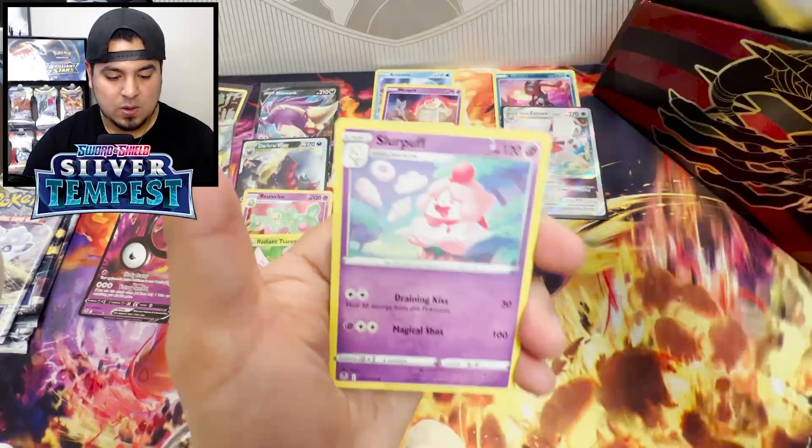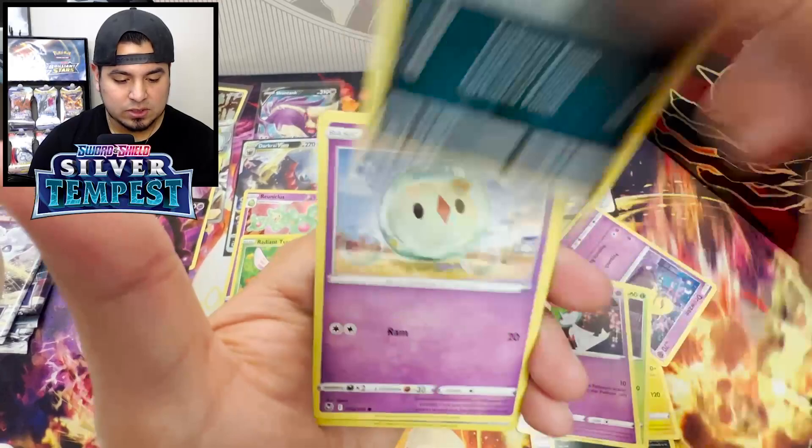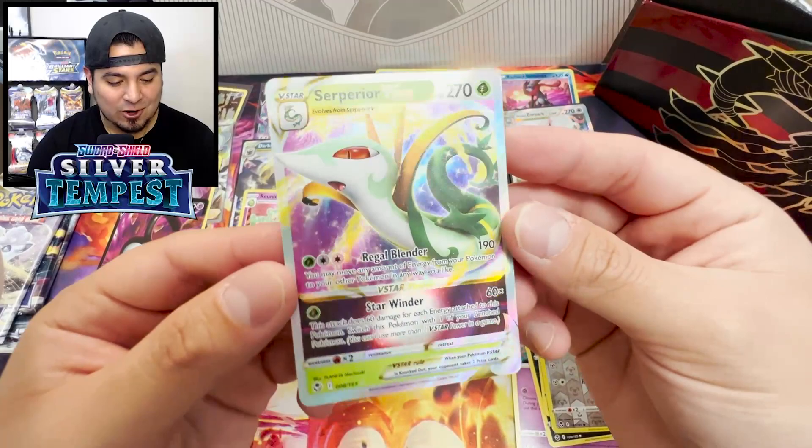Come on - we got that Water, we got that Raichu, Drowzee, Spinarak, Ralts, Krokorok, Solosis. Ferroseed Reverse Rare. Serperior V-Star! Let's go! This box is coming in clutch.